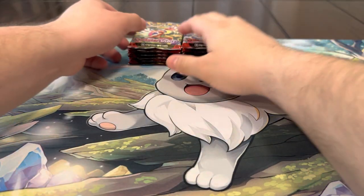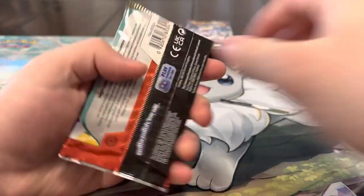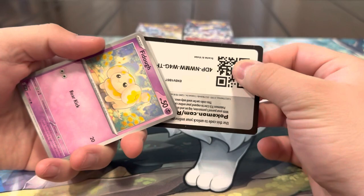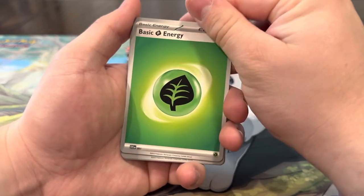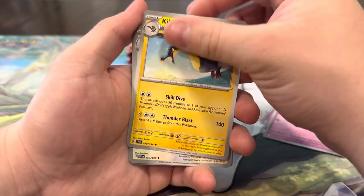That is a very nice hit! We actually really needed that Professor's Research full art — we keep trying to get that one, so that's pretty cool. We'll take that for our collection. I think we're only missing one full art trainer now — we're missing the Arvin regular one — and then we're missing a couple of the Pokémon ones, like six of them I believe. We got Pineco, Flitzo, Kilowattrel, Greavard, Crocodile, Dolliv, and a Houndstone.